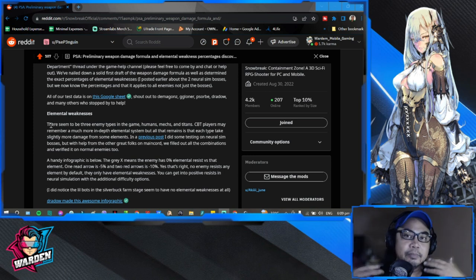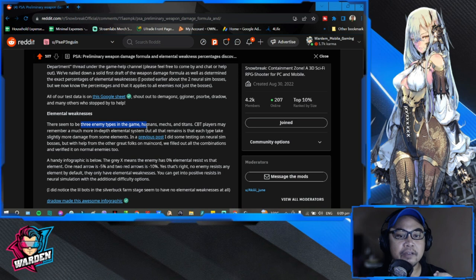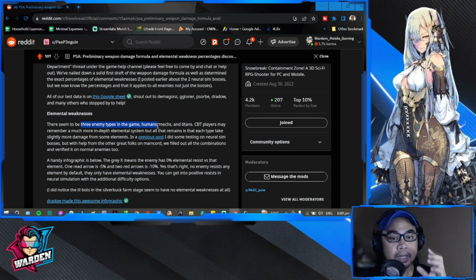Moving back to elemental weakness — it's not going to be an element versus element type. It's going to be the type of enemy versus elements. There are three enemy types in the game: humanoid figures, mechs, and titans. Each has a specific reaction to specific elements — some have elemental resistance, some have low resistance, and some have zero.